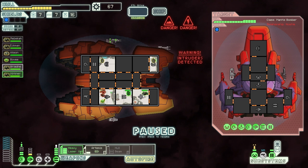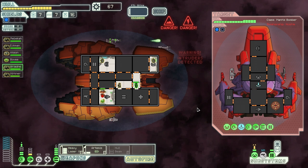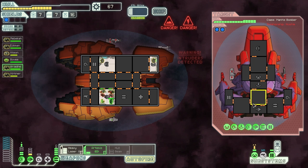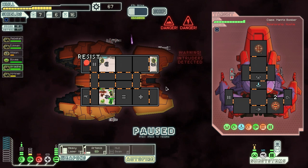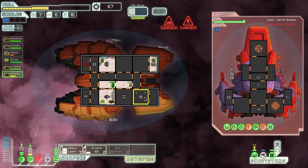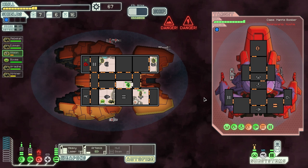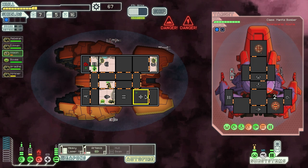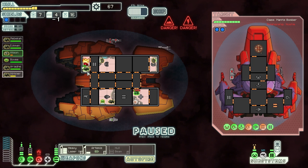I got boarded as well — at least I have quite a few crew members to handle it, so that's not too bad. His shields are down to one, so I might as well use my heavy laser right now. Or they can recharge right before the laser hits. Now I'm going to wait for both weapons to be up, and shoot the shield with my missile and the weapon with my laser. That worked. My oxygen is down — I need to pay attention to that and repair it.